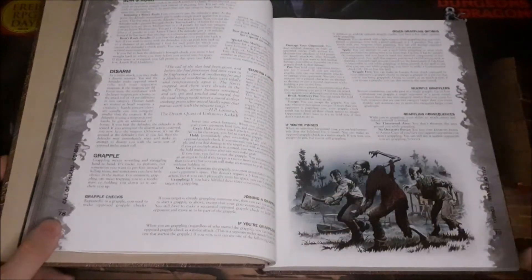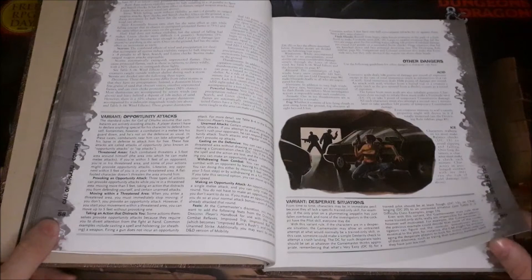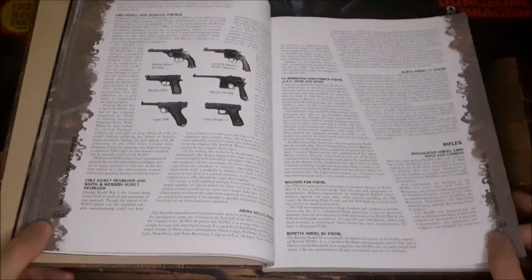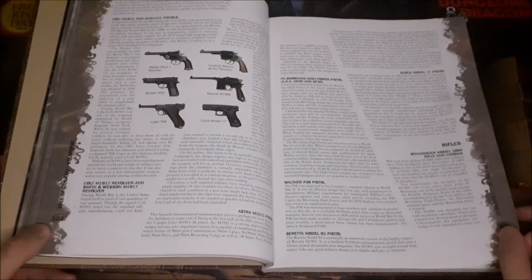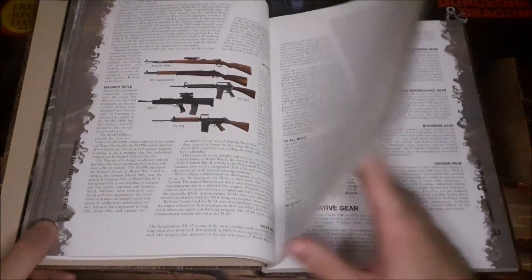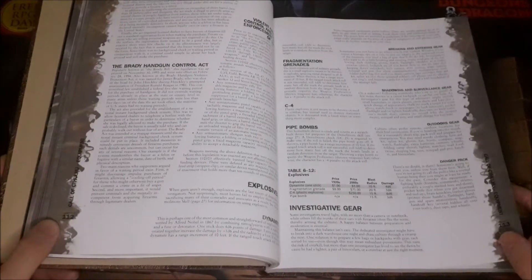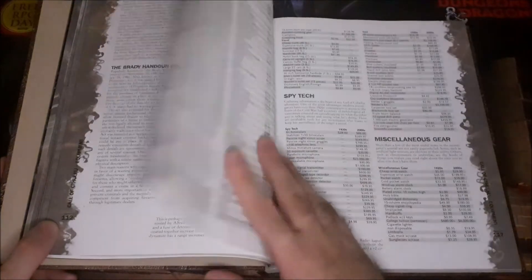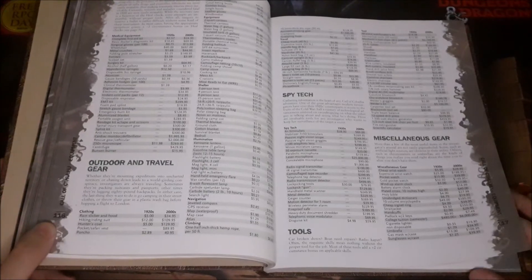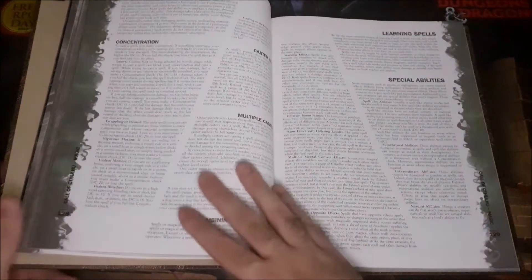The combat system is essentially just D&D 3rd Edition — you've got bull rush, grapple checks, and attacks of opportunity, unfortunately. You also have your equipment section. It is different to see modern-day firearms in a Wizards of the Coast role-playing book, but here we are. The weapons tables will usually tell you what country of origin the weapon is from and what year it was first introduced, so you can use that to determine what's appropriate for the 1920s era or the modern era.